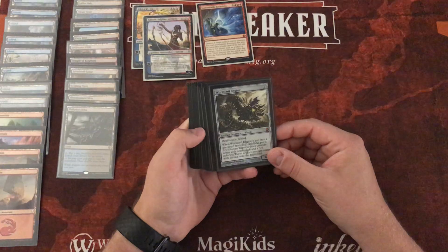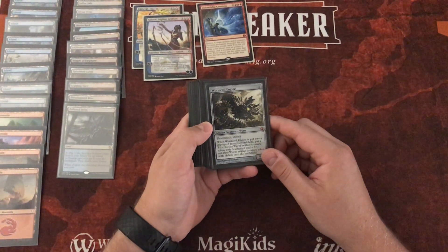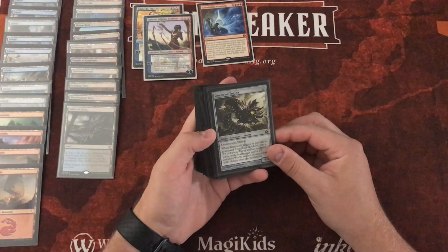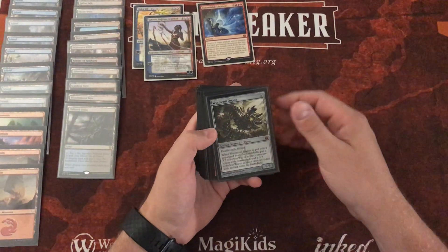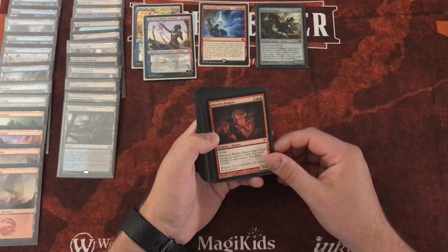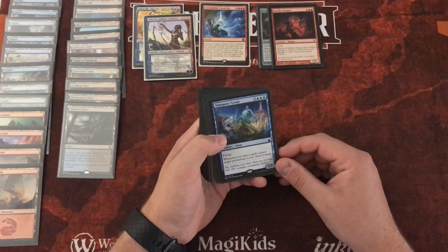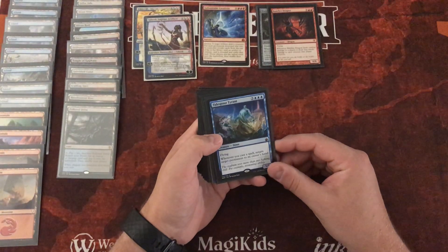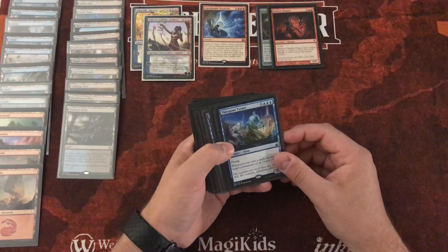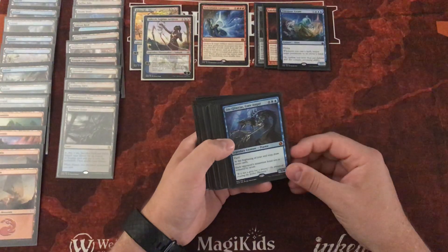We're going to have all these 1/1 colorless servo tokens, target them with Indomitable Creativity, and flip our deck into our other creatures. The creature package is pretty spicy. The first creature is Wormcoil Engine, the second is Balefire Dragon, and the third is Tidespout Tyrant — I really like this one. Whenever you cast a spell, you get to return a target permanent to its owner's hand. With all the cantrips we're running to get Saheeli online, we'll just be bouncing permanents all day.